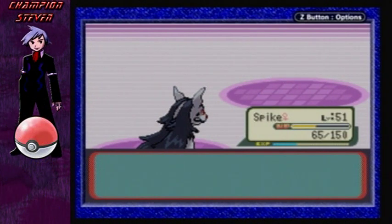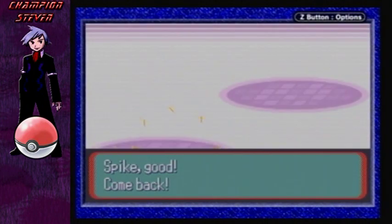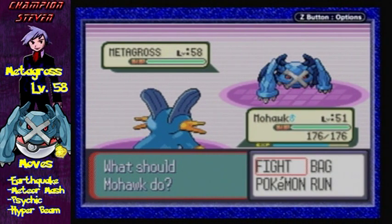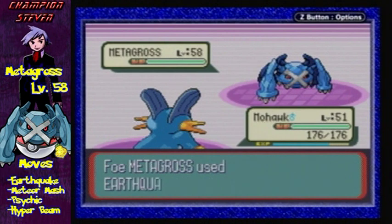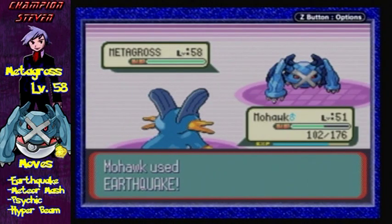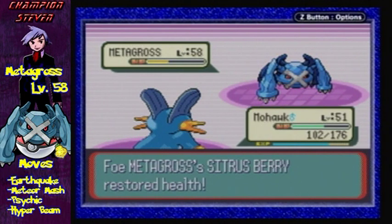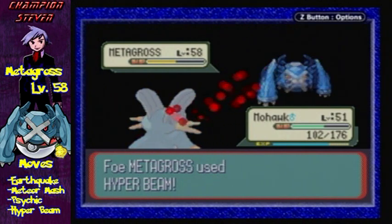Get good enough experience. Next up — oh wow, here's the big boy. I'll send out Mohawk to take care of this. This is his main Pokémon right here: Metagross, level 58, with the moves Earthquake, Meteor Mash, Psychic, and Hyper Beam — Steel and Psychic type. I would probably just go ahead and use Earthquake here.